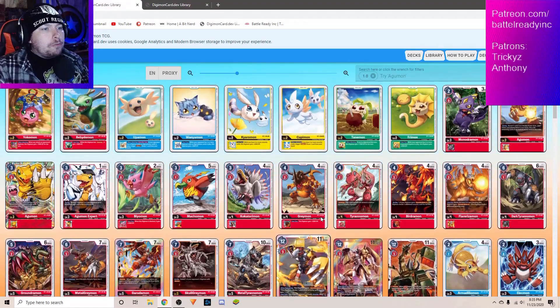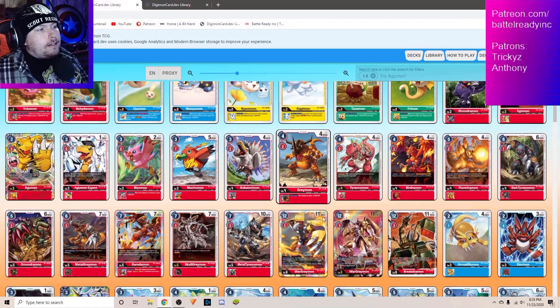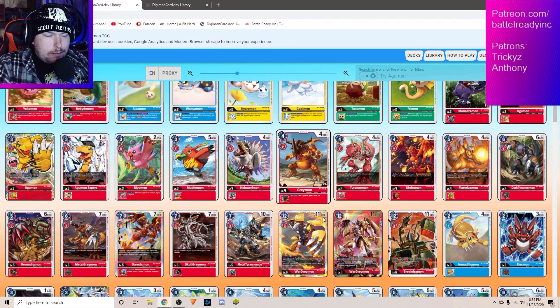All right, going on — so we're going to look at Red here, and I think this is going to be the number two list. We get to play Omnimon with this, and unfortunately Omnimon is just very difficult to deal with. It's not like you can just beat over it very easily. You have to have multiple cards at once going into it to be able to overcome that strategy.